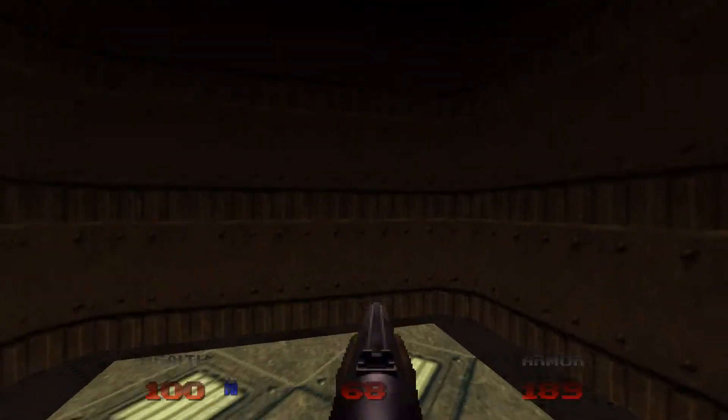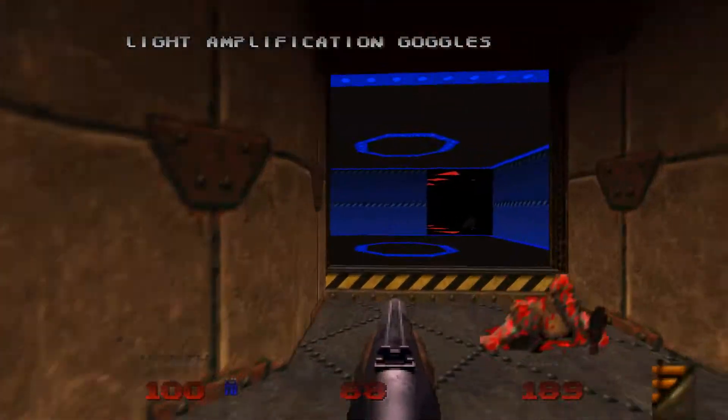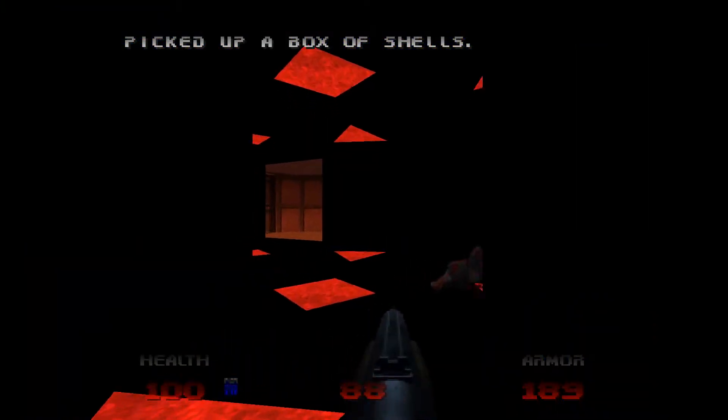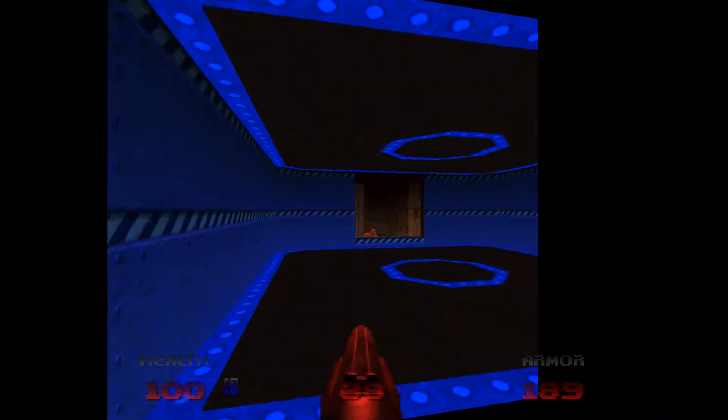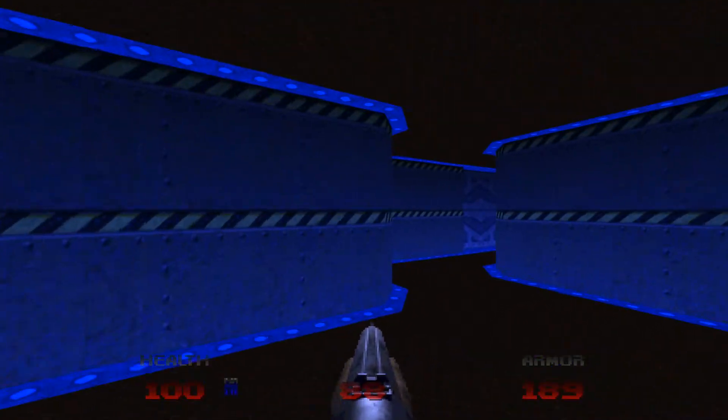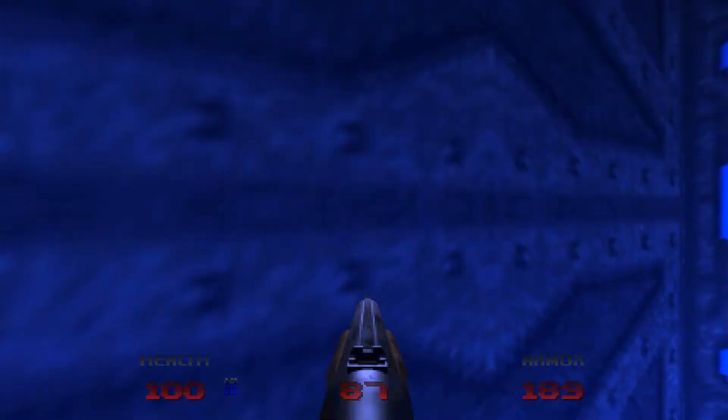There's some light amplification goggles. You can grab them now if you want — it doesn't seem to do much here in these dark passages. We've got the blue key, so let's head on through here.